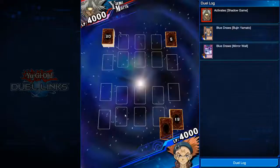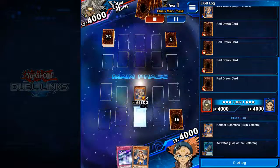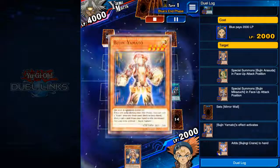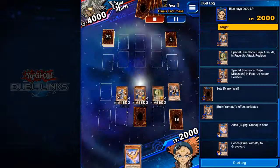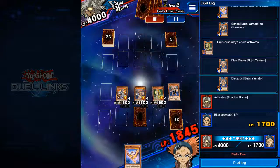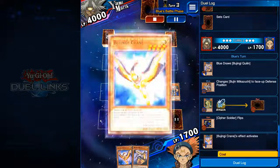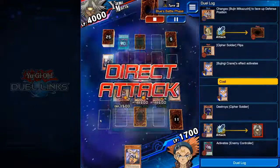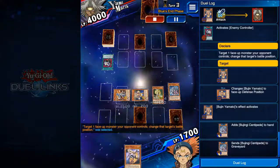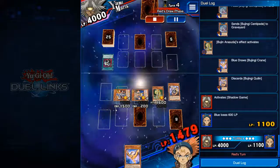This deck doesn't really care much about back row because it runs two Centipedes, and I think Centipede is extremely good in this particular deck. Everything is going to be the exact same thing over and over again. Here I should have had that in defense mode — I was reading a Wall of Disruption so I just switched that to defense mode just in case he had one.